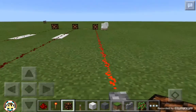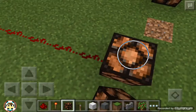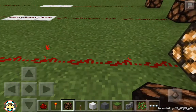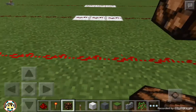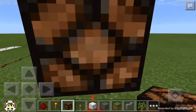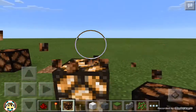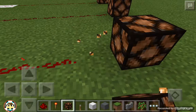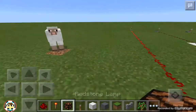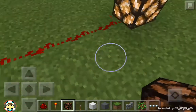As you can see here, this is 16 blocks because redstone travels 16 blocks. Let me count real quick — one, two, three, four, five, six, seven, eight, nine, ten, eleven, twelve, thirteen, fourteen... right now it's traveling 15 blocks but earlier it traveled 16, which is weird. So maybe it does just travel 15, even though it traveled 16 earlier. Sorry for that little mess up.